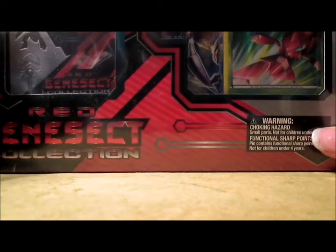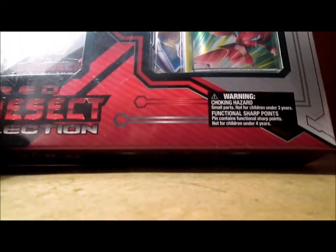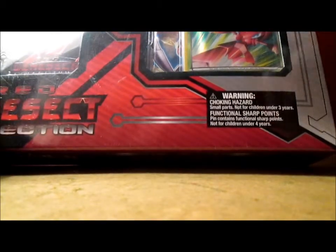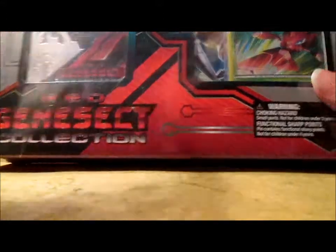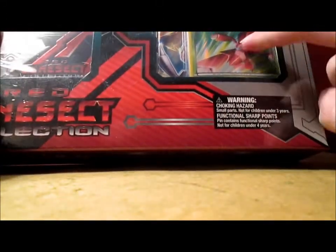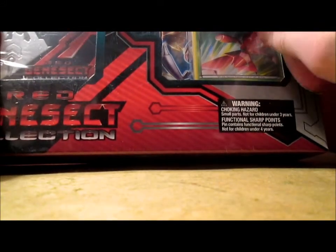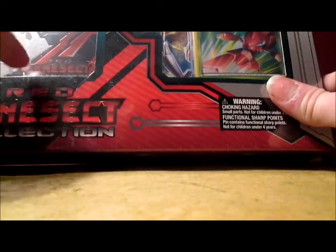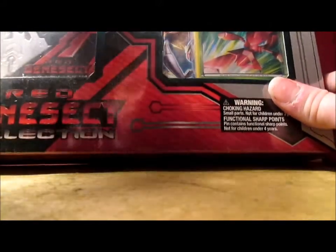This collection box comes with a HoloFoil Red Genesect — why do they call it Red Genesect? It's a Shiny Genesect. The name of the box is the Red Genesect Collection Box, but that is a Shiny Genesect. Anyways, it comes with the Shiny Genesect HoloFoil promo card, two booster packs — a Plasma Storm and a Plasma Blast — a Red Genesect theme deck, and then a Shiny Genesect pin. I kept saying coin — sorry, it's a pin.